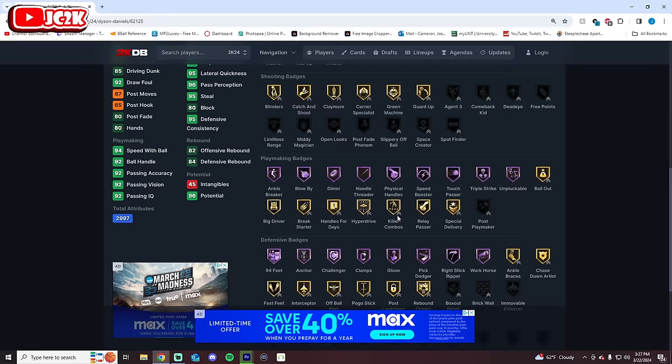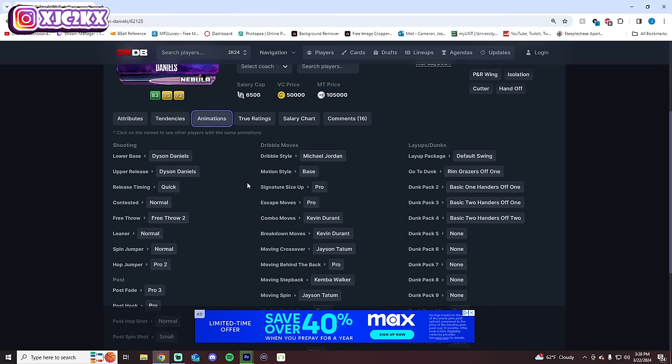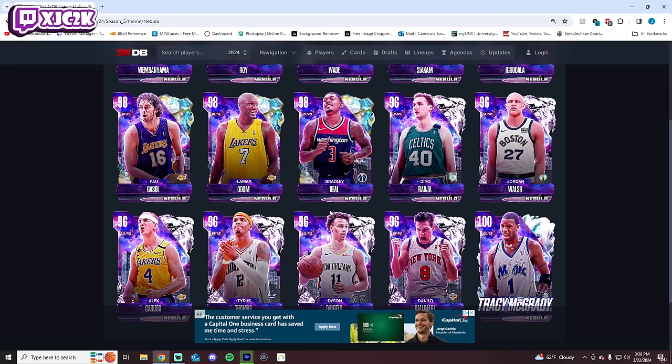Number 12 is Dyson Daniels — a great 6'7 versatile defensive point guard with good athletic ability, 85 driving dunk, and a lot of playmaking and defensive badges. His release is good off the catch and shoot, but he needs shooting badges added. Besides MJ Dribble Style, I don't love the rest of his SIGs, and his same-side burst isn't good. He's lower on the list due to lack of elite playmaking or elite shooting.